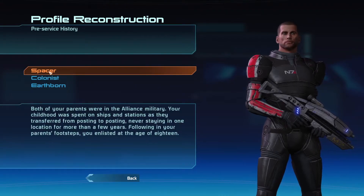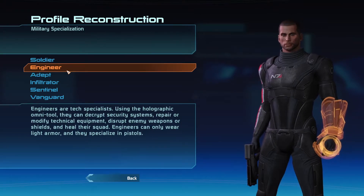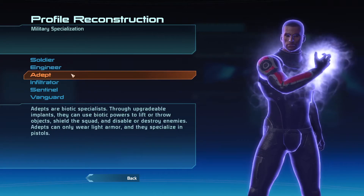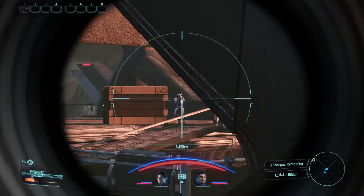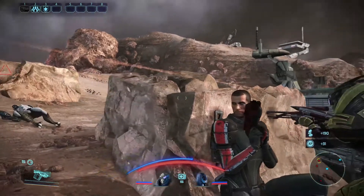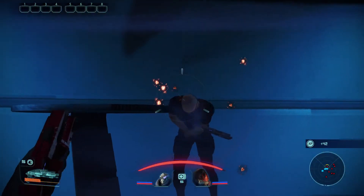Along with choosing from two background options — your pre-service history, like whether you were born on Earth or on a colony, and your psychological profile — you also have to choose your combat class. You have six options: Soldier, Engineer, Adept, Infiltrator, Sentinel, and Vanguard. Each class is a mix of different weapon specializations, tech abilities, and biotic powers, or lack thereof. Tech abilities include things like being able to hack enemies, overload their shields, or decrypt objects. Biotic powers are essentially telekinetic abilities which allow you to fling enemies across the battlefield or freeze them in stasis. And while these abilities are cool, they don't really feel that good to use in combat, just like the guns.